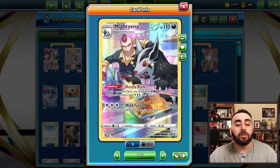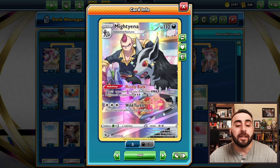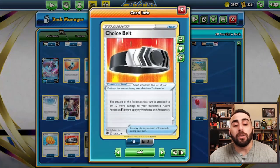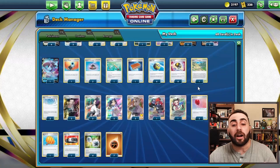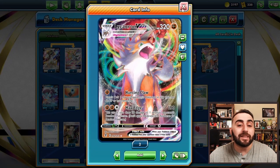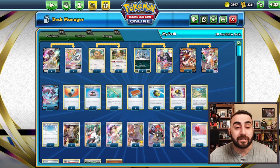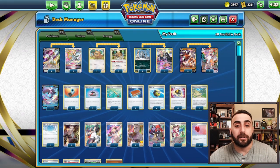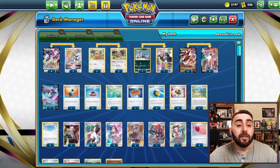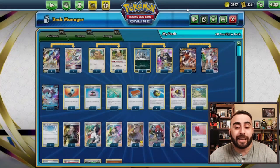What about Mew? We have the Mighty Yina. Hustle Bark means if there's a VMAX in play, our attack is free and we do 160 damage — enough to knock out a Mew VMAX — and we do 50 damage to ourselves. We have 110 HP and we're probably going to get one-shot anyway. We do have a Choice Belt, which is really nice because it allows our Mighty Yina to hit 220 even if the opponent's Mew has Oricorio in play, knocking out most Vs. If we get energies onto this Lycanroc and we can go first or boss up a V going second, we can knock it out with Max Edge and put some pressure on the bench. Arceus V-Star can also hit anywhere between 210 and 230, cleanly knocking out some Vs.